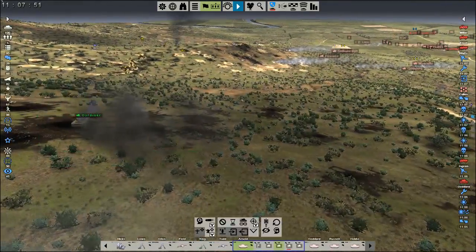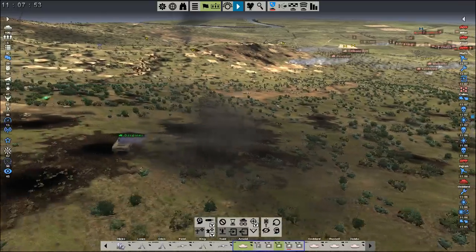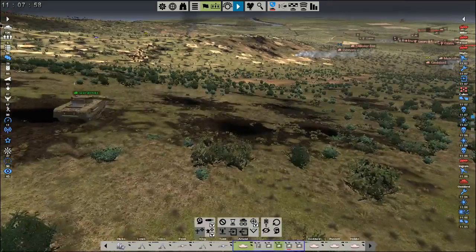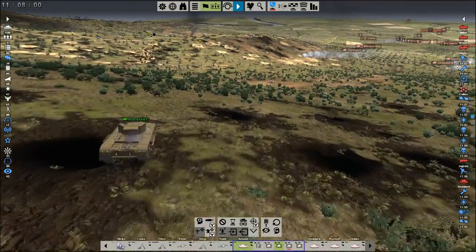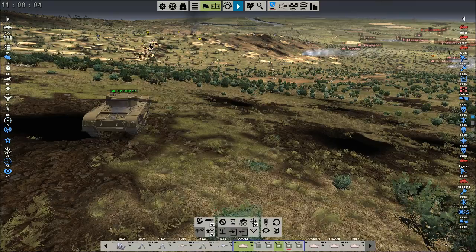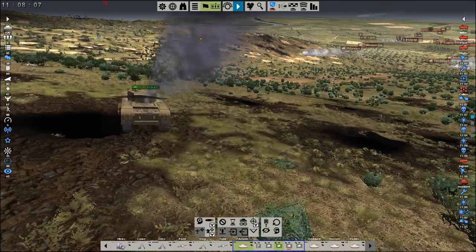Look at how many enemies are in that trench line right in front of us — that is just a perfect shot for Gardner if he wants to take it. I hate the way these tanks have so much exhaust — it's really bad for the environment. Fire Gardner, come on, what are you waiting for?